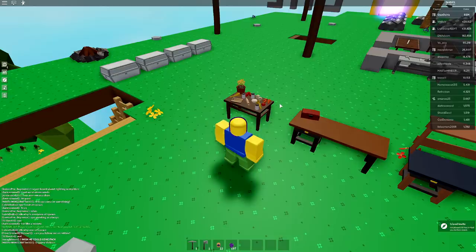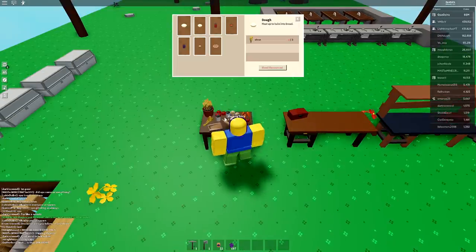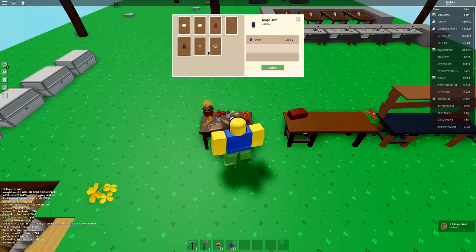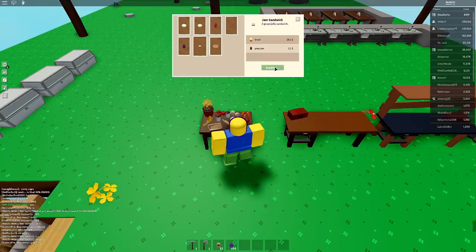Grapes sell for 22 each, but you can also make grape jam and jam sandwiches with them. At the cooking table you can craft grape jam using two grapes. Then you can make a jam sandwich, which requires one grape jam and one bread — meaning you'd also have to farm wheat and bake the bread, which takes a really long time.